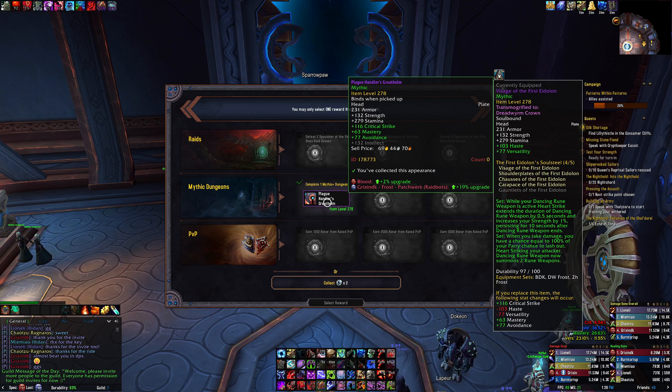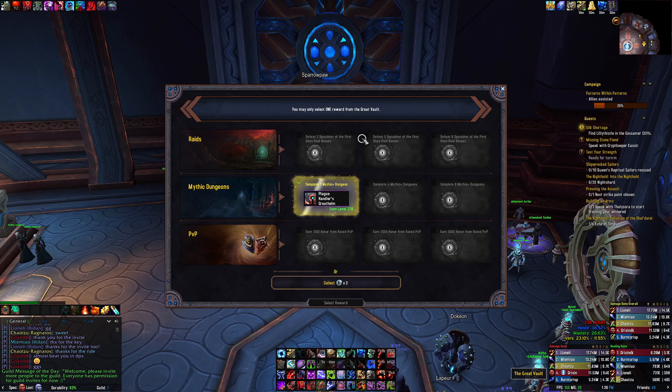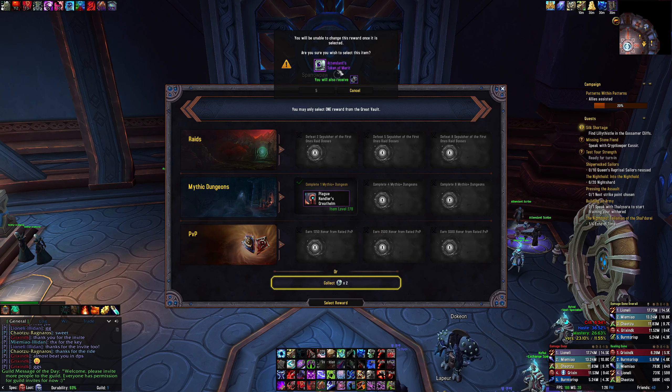Hey guys, this is Grixen. This is another weekly vault episode where we talk about the affixes and how they pertain to you as a tank, what to look out for, and we open the vault. I'm opening as frost like I usually do because that's what I like to play when I'm not tanking. So let's check it out.